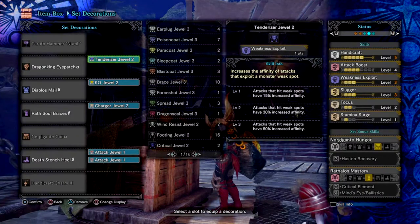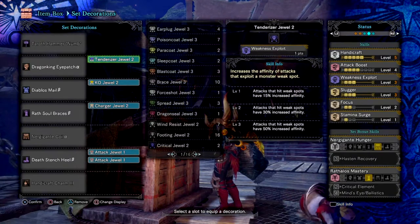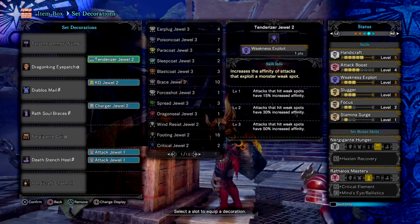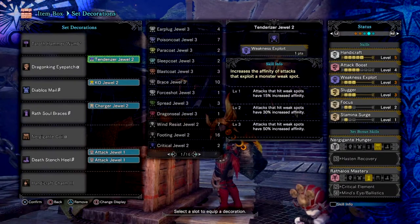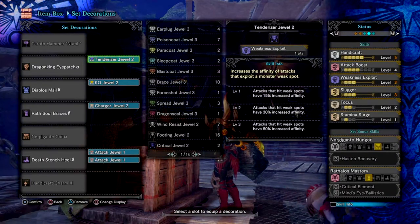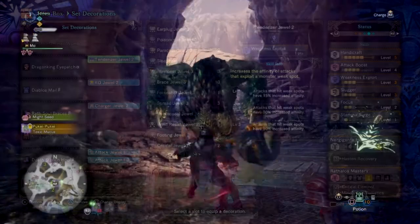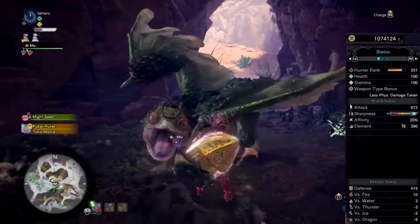Weakness Exploit 3 for that sweet 50% crit damage when landing on monster weak points, which you'll be doing a lot of. Slugger 3 for extra KOs when wanting to knock out a monster multiple times in a fight. Focus 2 to do charge attacks faster, useful for around 9% of fights when you can't do a big bang attack. And lastly, Stamina Surge 1 to help recover stamina slightly quicker. Overall the build gives 35% affinity, calculating to 85% affinity when Weakness Exploit is active.